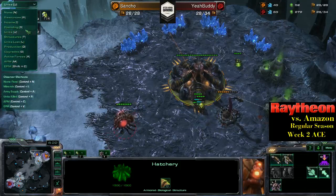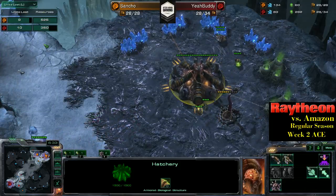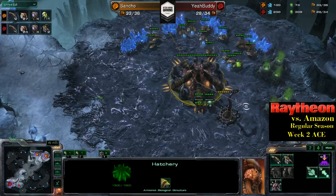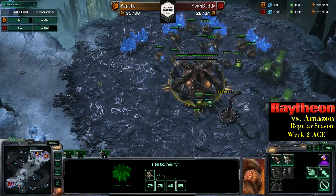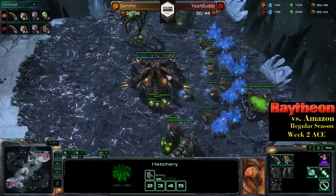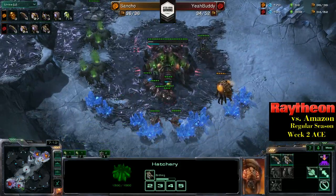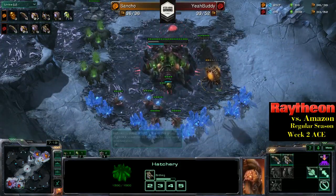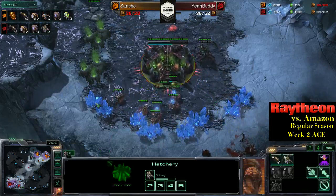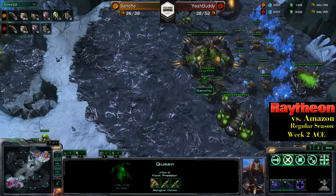Had a good run at those drones. Sancho is a little bit more affected by resource loss — losing a couple extra units to YeahBuddy. When you've lost an extra almost 200 minerals, it puts you behind. The type of unit lost always makes a difference, but this early in the game there's a very limited number of units to be lost. Sancho's overlord is going to be at risk of being lost, which will block his supply. So Sancho will have to get that back up in order, and as such he's building overlords.